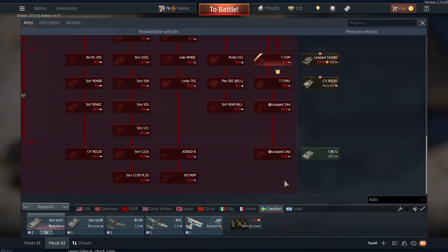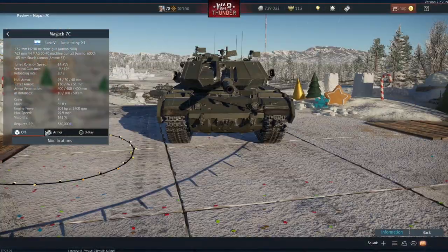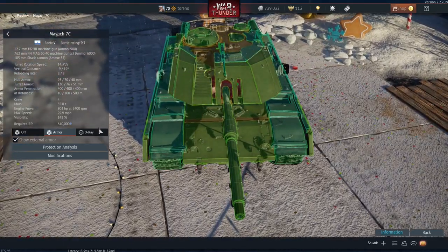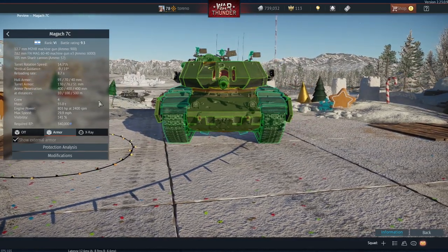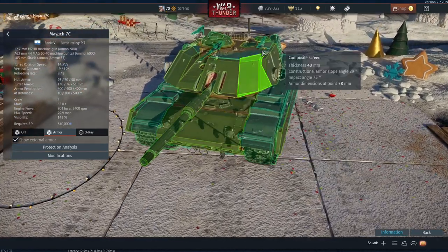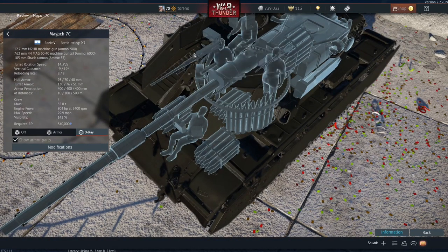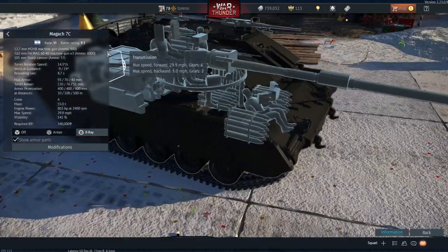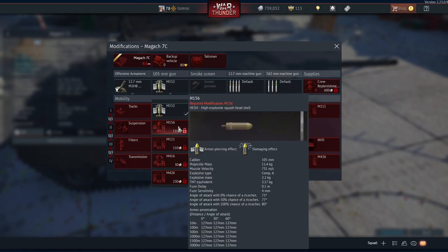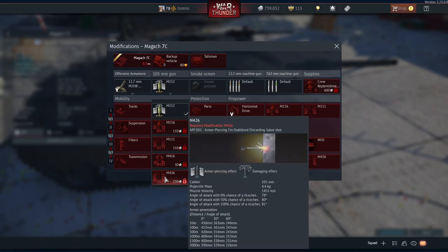Lastly, moving on to Israel, we have the Magatch 7C, which has turret armour of 130mm at the front — although there are various composite screens and whatnot which may affect that — and hull armour of 93mm, with composite screens potentially affecting that too. It has a crew of four: driver in the hull, and loader, commander, and gunner in the turret. It also has a 7.62mm machine gun and a 12.7mm machine gun. It can fire HEATFS, HESH, APFSDS, smoke, and an improved APFSDS shell.